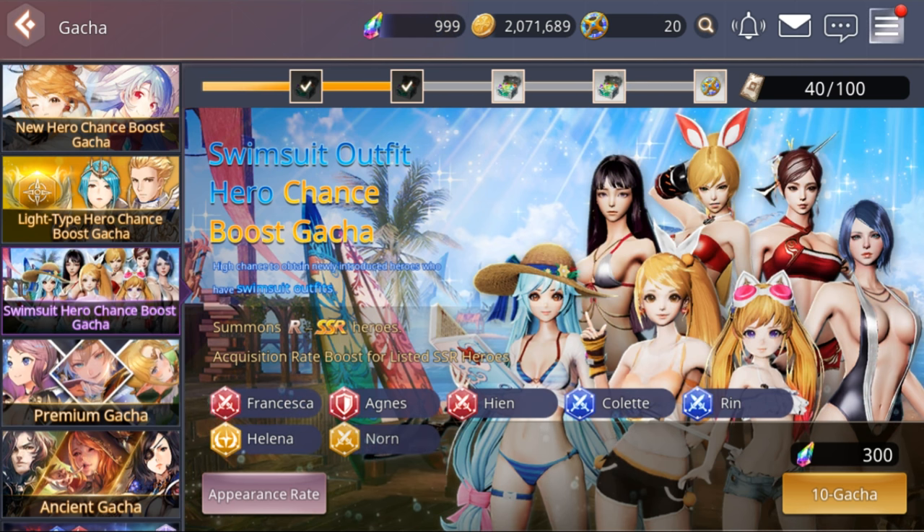So let's go ahead and start summoning. These are just to get the characters, not the costumes. So if you're thinking the costumes are going to drop for you, they're not. What's going to drop for you are the characters who have the costumes — not the costumes with them. So unless you need any of these characters, I wouldn't go for this banner.